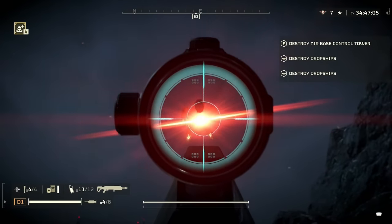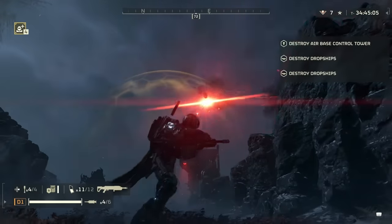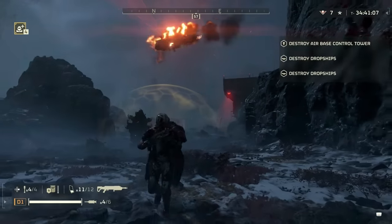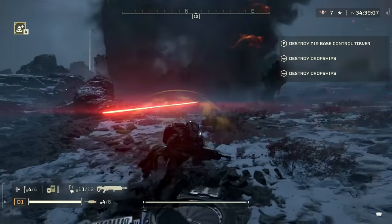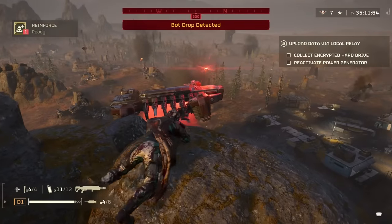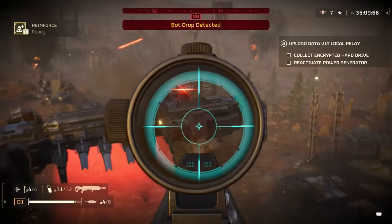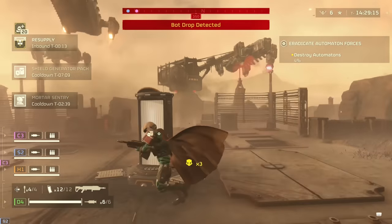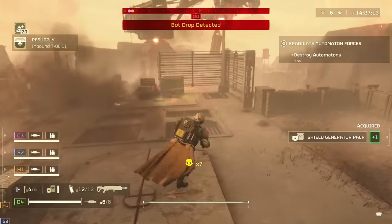The Eruptor is also pretty good versus gunships, taking them out in two shots to the underside. Just watch out for the edges where there seems to be heavy armor, as it won't penetrate there. For dropships, it's not going to take them down, but you can fire at the enemies they're dropping to get some splash damage and kill them before they're even deployed.